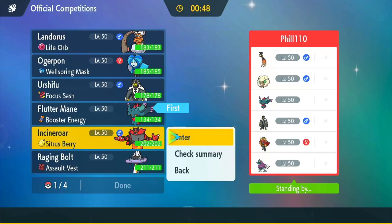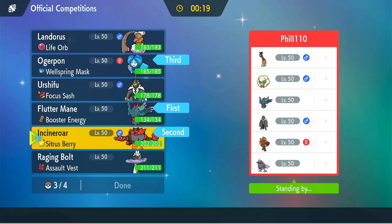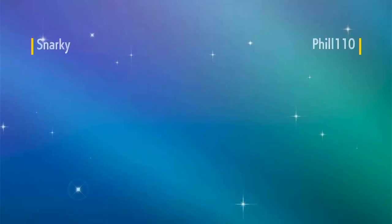I think I bring in Incineroar here. I threaten with Fake Out and Taunt on the Flutter Mane. I'm going to bring my Ogre Pon because I'm pretty sure that is a Rapid Strike Urshifu. The Raging Bolt could be good here for some priority plus speed control. I think I'm going to try with the Raging Bolt — we'll see how this works out. I haven't played a sun team like this in a while. That might not be a Rapid Strike Urshifu given it's a sun team — it might be a Dark Urshifu, so bringing my Ogre Pon might have been a mistake. But we'll see — I can still threaten with Horn Leech into that Walking Wake.